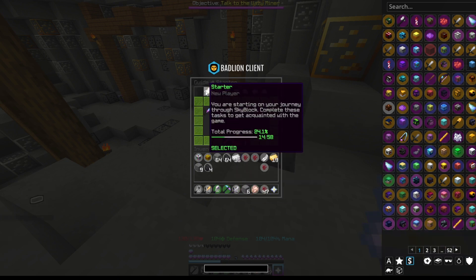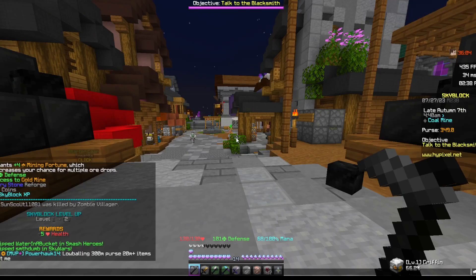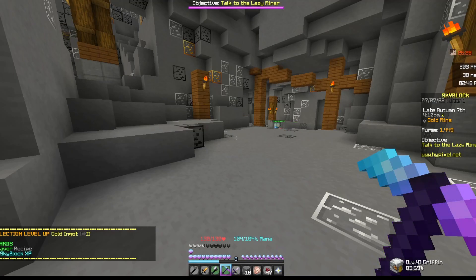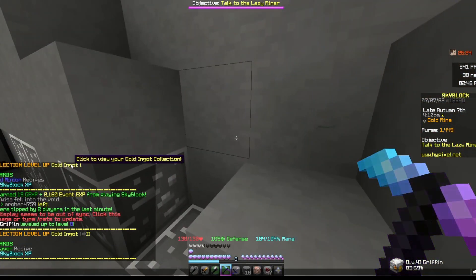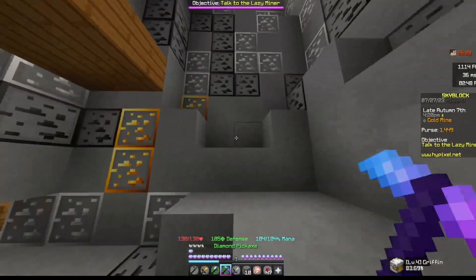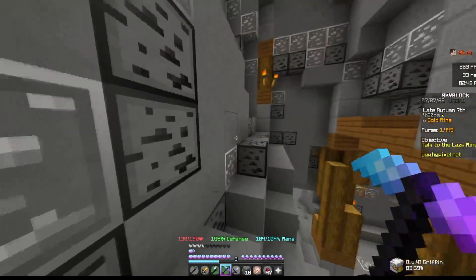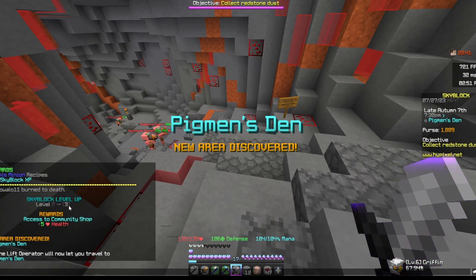We are currently at 14 out of the 58 quests that we need to complete, and we just leveled up to level two. We only need a couple more collections left. We did get gold two, iron two, and coal two. So now all we need is cobblestone and redstone and we should be good. We finally got level three, so now let's go on to the redstone.